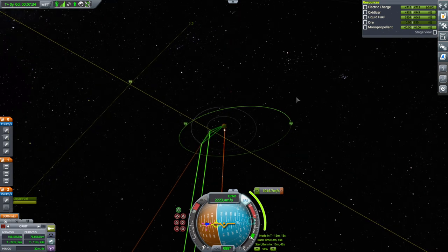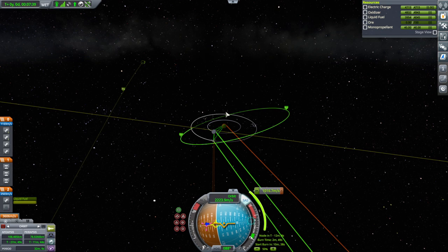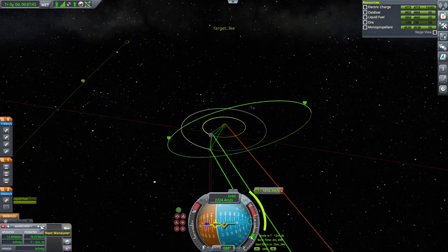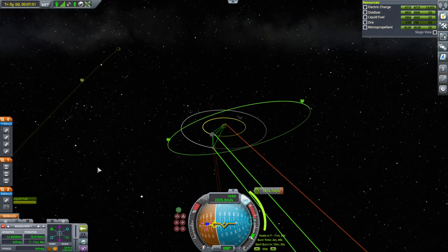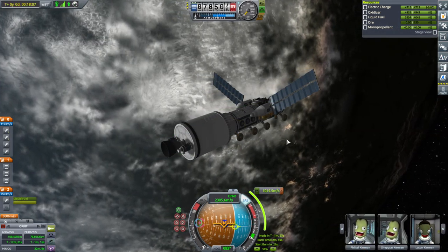We'll drop off the Duna satellite and then transfer over to Ike — shouldn't be too hard. We want to go in the same direction as Ike. The satellite probably has to go into a retrograde orbit, which might be troublesome. Getting ready for the burn; we are pretty close to the atmosphere, we'll have to watch that.